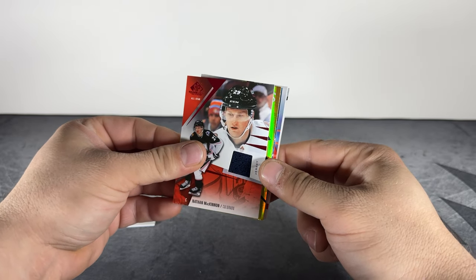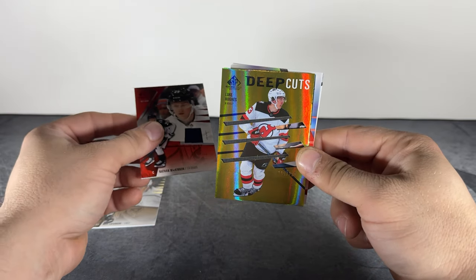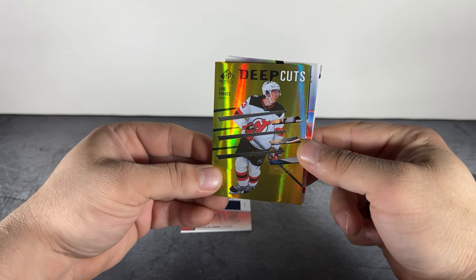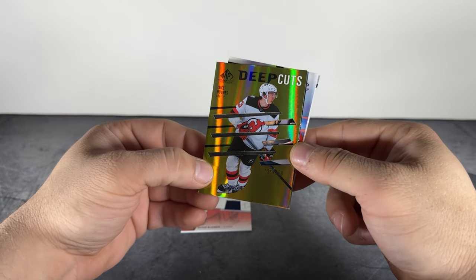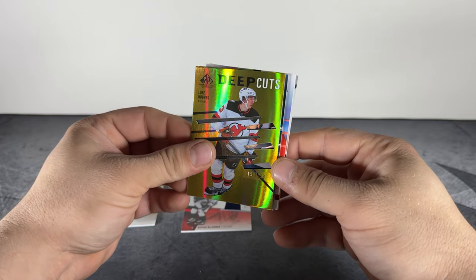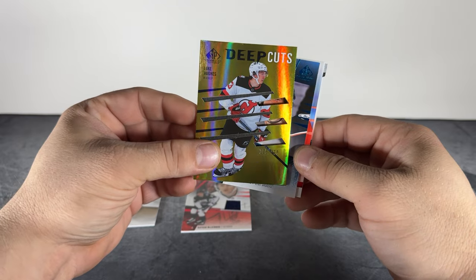What's behind it? Oh, what is this? This insert — it's called Deep Cuts — yeah, Deep Cuts, Luke Hughes, numbered to 250. Luke Hughes to 250 on the Deep Cuts — pretty interesting style of card there, a multi-layered design with die cut.